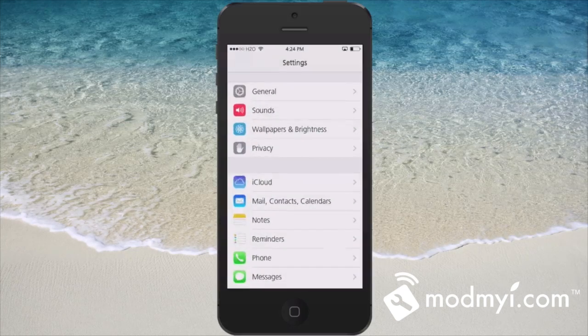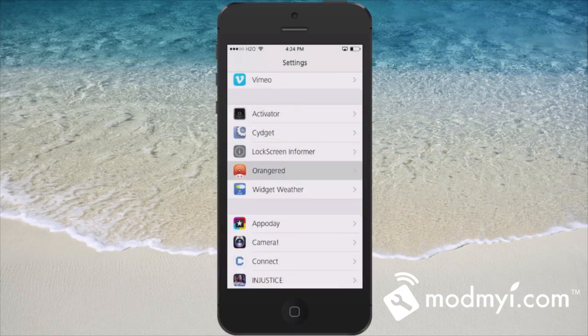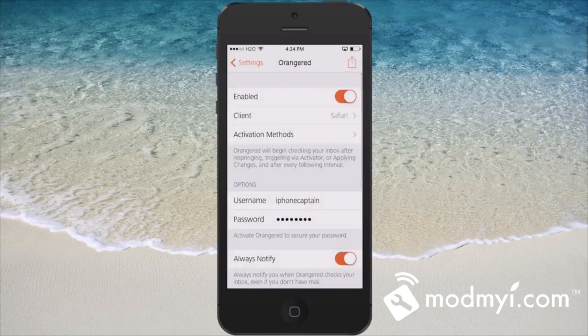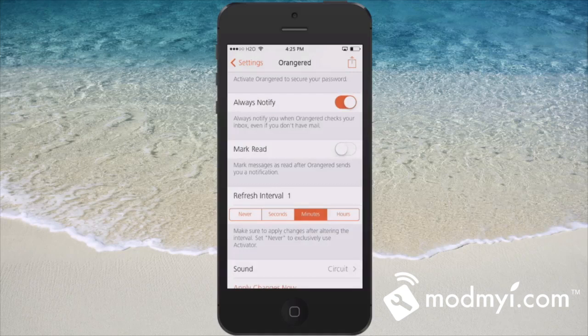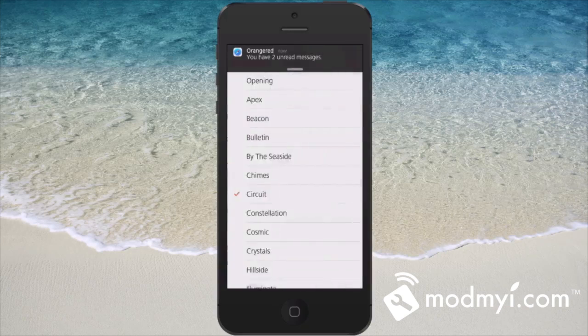Opening up the settings, you need to go into Orange Red. In here you can use a couple different clients — you can use Safari or you can use Alien Blue, the application I had installed. Here's where you choose your activation method for Activator, and you have to input your username and password for sign in.